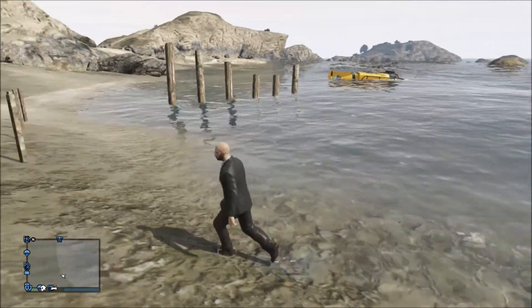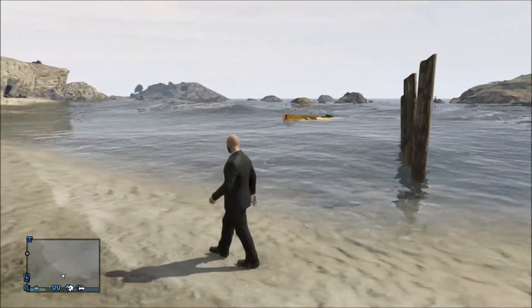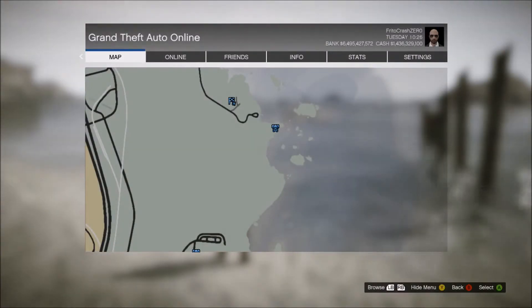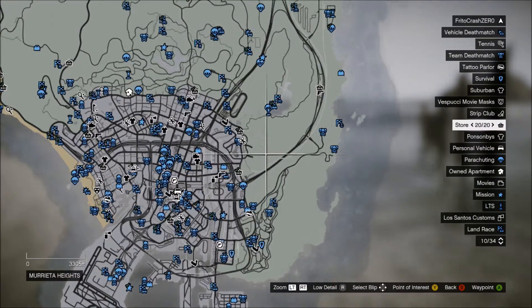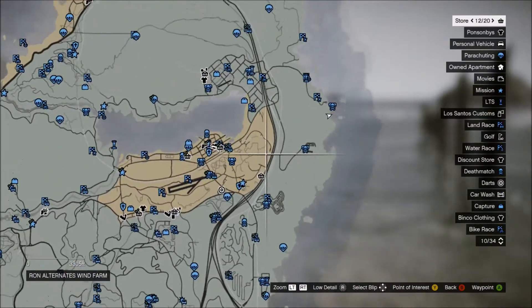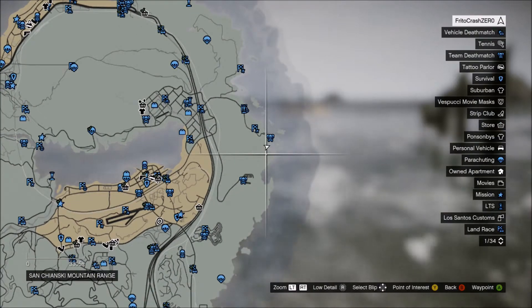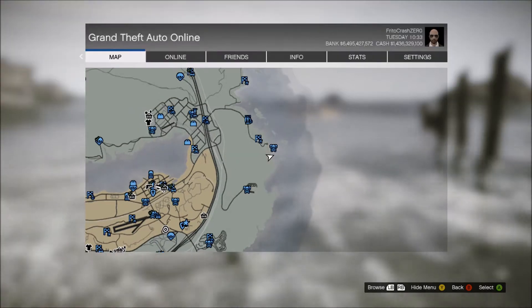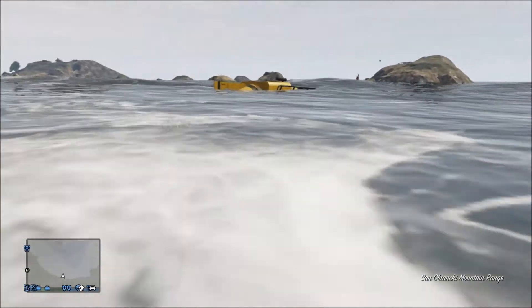Hey everybody, it's RJ with another let's play video. A lot of you know me as FreeToCrash Zero on Xbox. Today I want to show you guys the sea creature easter egg on GTA5. I'll show you on the map where I picked up the sub, because usually you can find it at the docks but for some reason it wasn't spawning there, so I showed you the other spot where you can pick up the submarine.